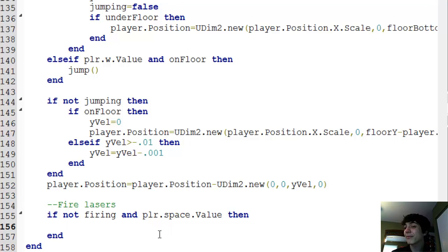But now let's get back to this. So, if not firing and player.spacebar.value — spacebar meaning the spacebar key — we'll name it spacebar because 'space' alone is ambiguous. So, and player.spacebar.value, then call fire. That's all we have to do.